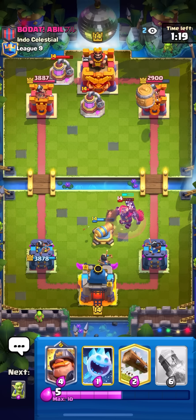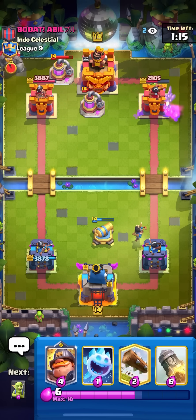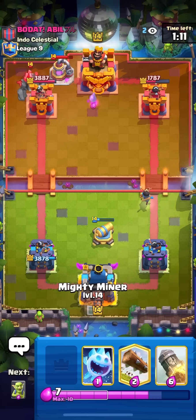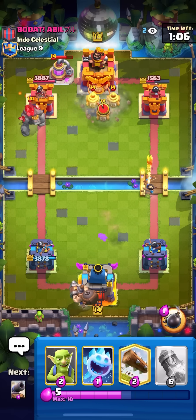Barrel in the tower to force him to do something. Okay, it doesn't do anything and I'm down a bunch of elixir. Just gonna go for a mighty miner in the back here — once I get about 10 elixir I'm gonna do it now.